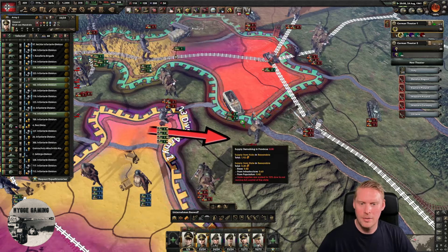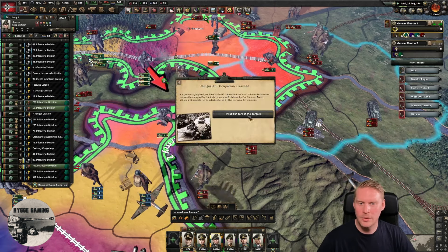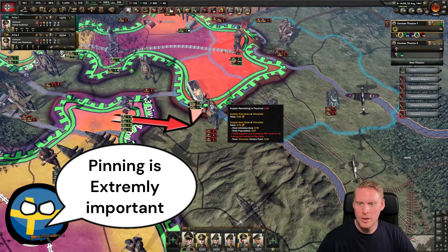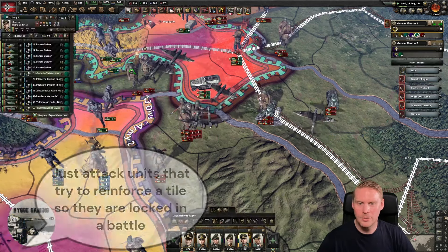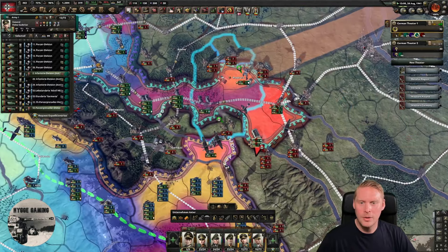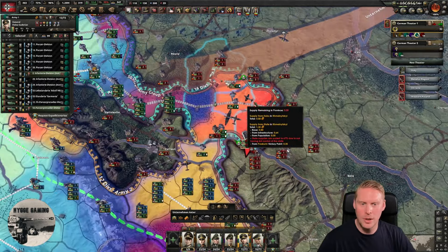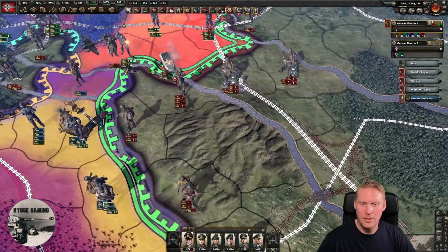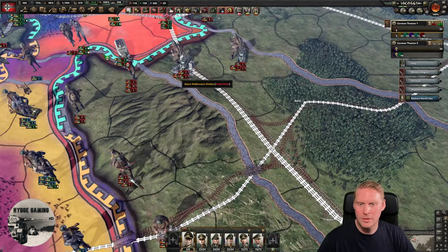We have the possibility to pull them off — they want to reinforce that tile, so we can pin them down so they can't. Let's hold that port and just take this tile instead, then pin them down here so they can't escape. We're still waiting for supply — we really need that connection. You can see the train tracks running all the way, but until we get that connection we're not moving any further. The entire front: they have too many units and too little supply.